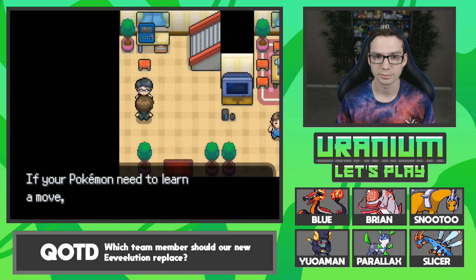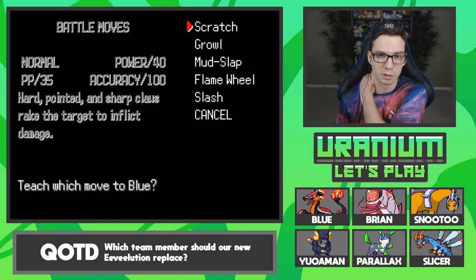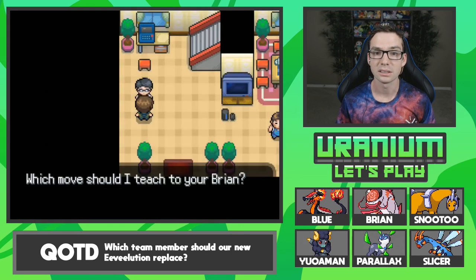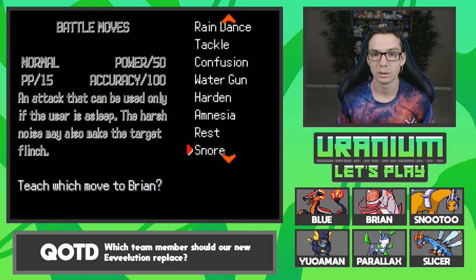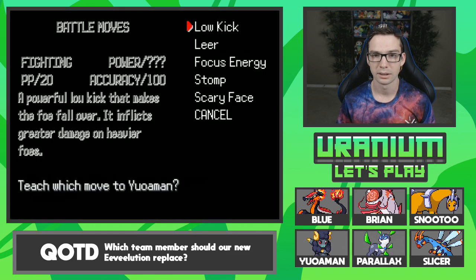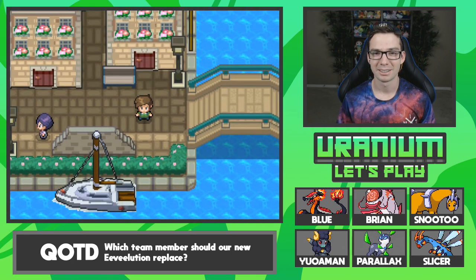I don't know if any of my Pokemon have really good level 1 moves. Definitely not him. What about Brian? Zen Headbutt? No. Let's see about Yeoman — nope. Okay. It was just Nucleon. Parallax, I'm so happy you're here — you're very cool. I like the floating bow tie that you're wearing.